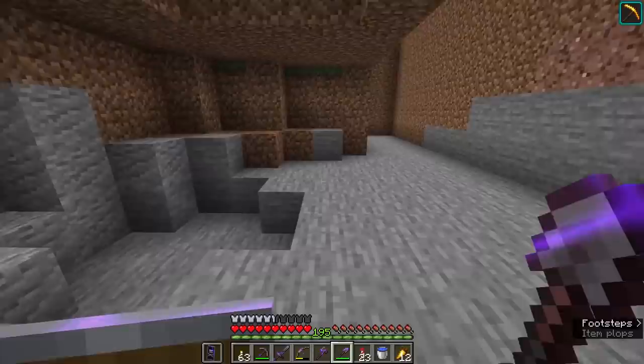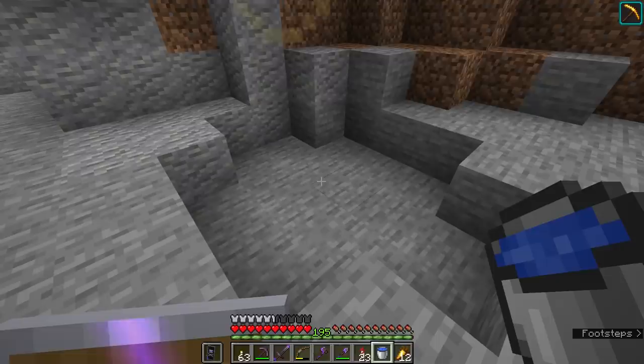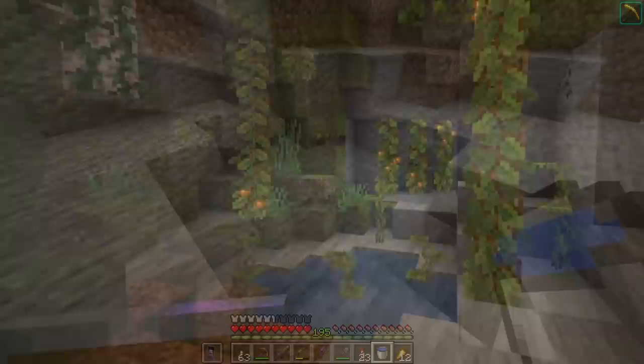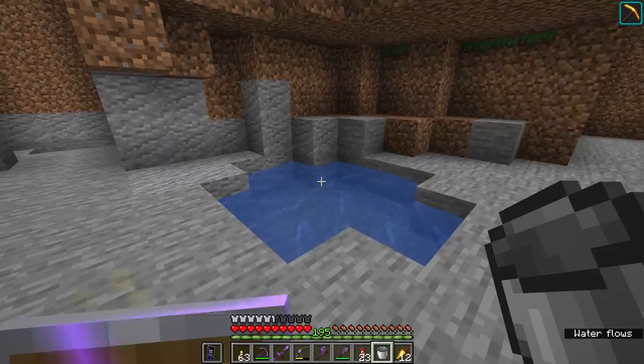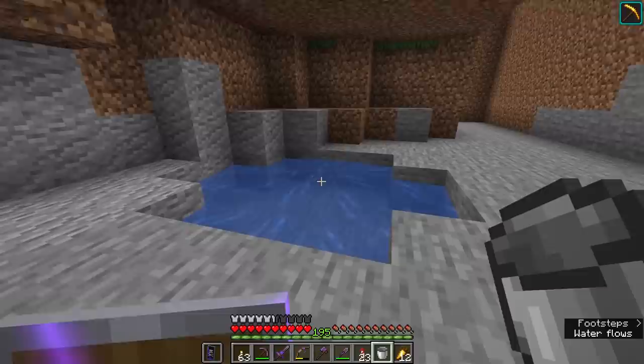One of the things that really excites me about the generation of lush caves is how much water you find down there and how much more the water feels like it has a purpose. If you take a look at the screenshots of lush caves there is plant life growing in there and the vines are kind of hanging down. I imagine water sources dripping from the ceiling will give this effect that there is life going on here and there's an ecosystem flourishing under the ground.